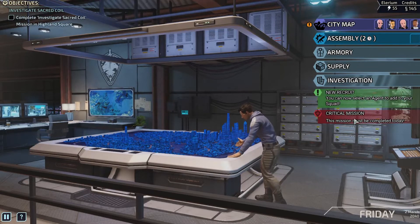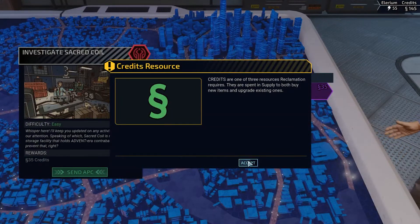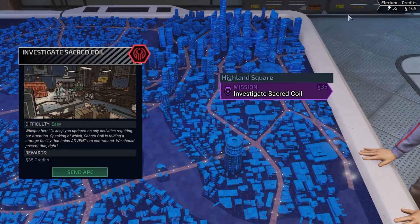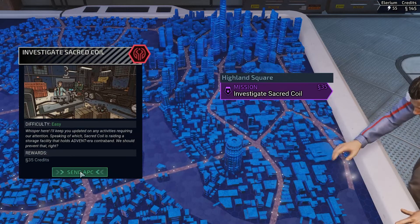Down here below the investigation it's gonna give an overview of what's happened. Critical mission: credits is one of three resources in this game. We got credits, Illyrium, and Intel. Intel is definitely the most important thing — always get the Intel. Intel will further the game.